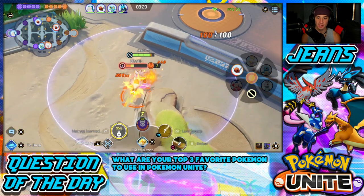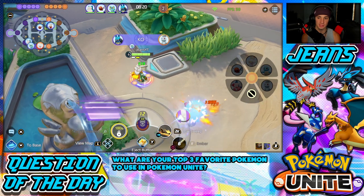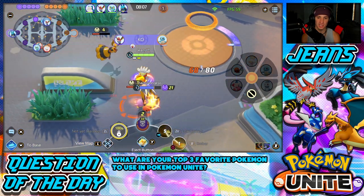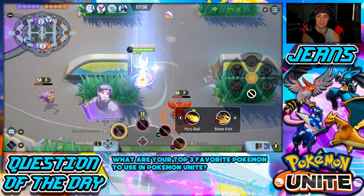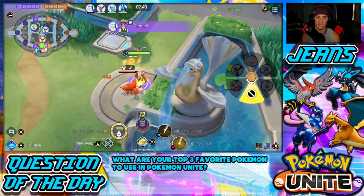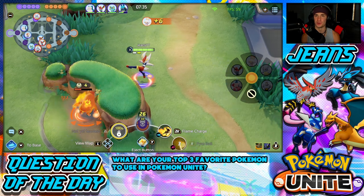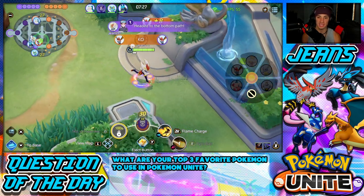They hadn't touched one of their jungle Pokemon, so I steal it — just walking around in their jungle completely free. I take their wild enemies, then flank into the top lane to score some points. I grab the Combees, all that XP, and head back through the jungle. We have a huge XP lead — learning to steal enemy jungle when they're not there is massive for getting an XP advantage.